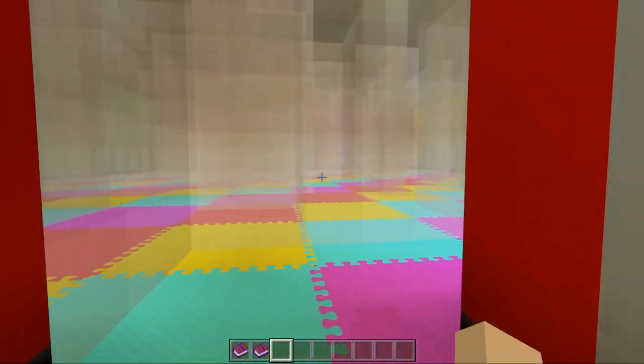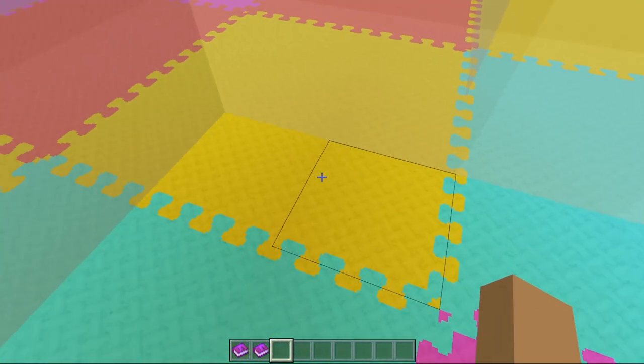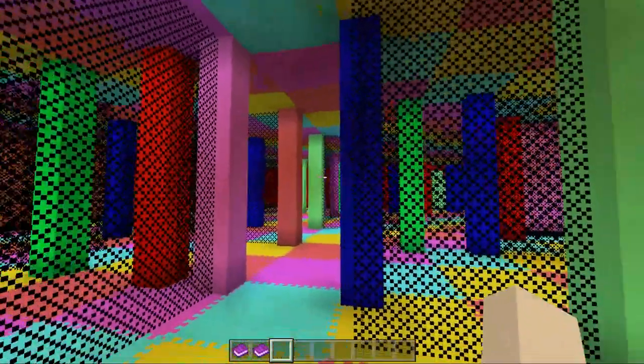This right here — this glass maze — the monsters could not follow us upstairs, so you can really get them stuck in there. I love how these mats look like those little play mats we used to have all the time. Oh hey, here's the other bouncy area — the glass maze is actually upstairs from this.